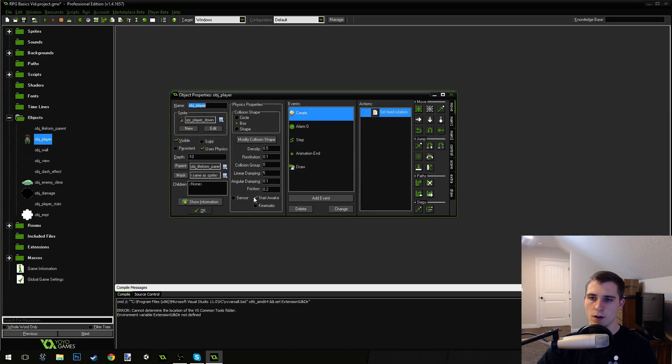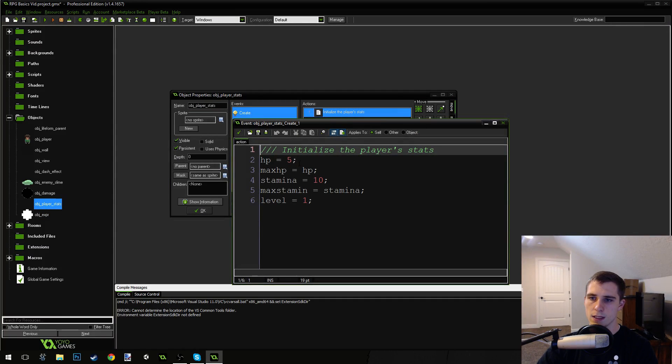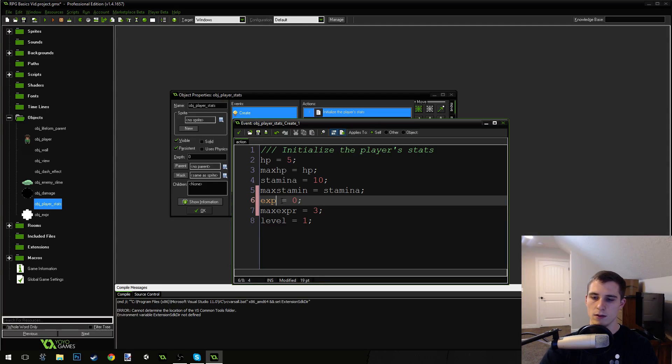Now we're going to go into object_player_stats. You can see we've got HP, max HP, stamina, max stamina, and level. We're going to add two more variables: expr equals zero, and max_expr equals 3 — setting it to 3 for now for testing purposes. The reason I didn't use 'exp' is because that's a built-in variable inside of Game Maker and it won't work well, so 'expr' is going to work better.